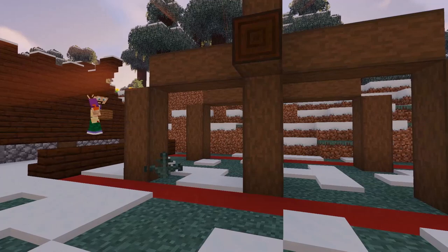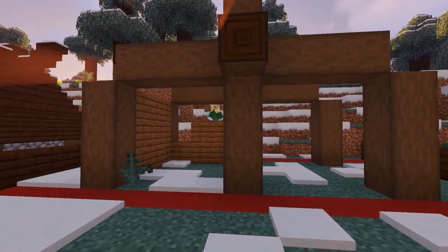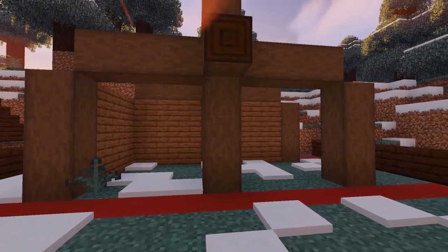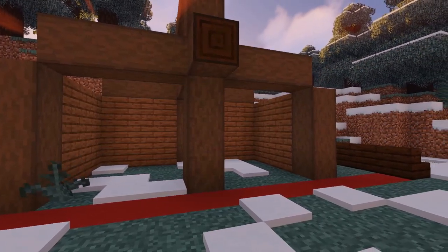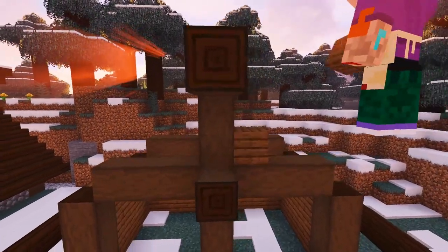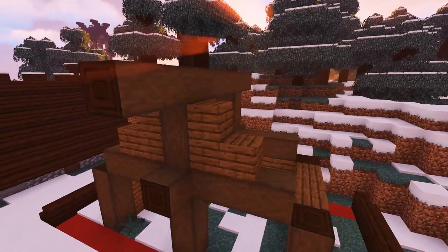For the next step grab some spruce planks and we're going to fill in the two side walls and the back wall, making sure that the wall is only three blocks high. It looks plain at the moment but don't worry, we're going to be texturing it up shortly. Then above each entrance we're going to form two L-shapes with some spruce planks, and again repeat the pattern on the rear side as well.